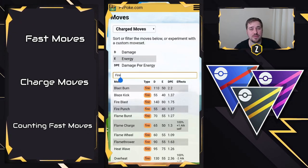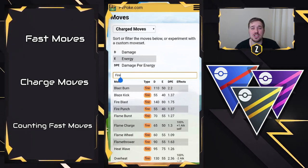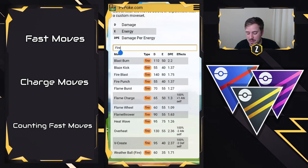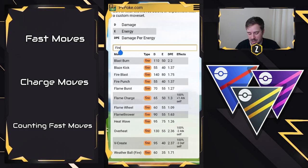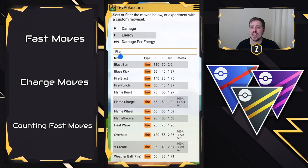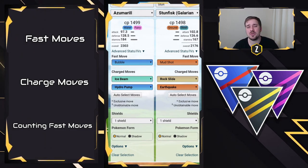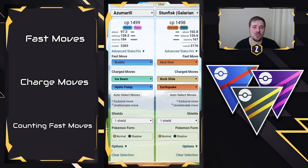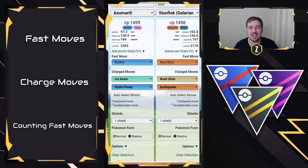Heading back to the charge moves, you guys can filter by different typings to see what options there are in terms of movesets and determine on what Pokémon what move you'd like to use. You can see that Blast Burn has very high damage per energy, or Flame Charge has a 100% chance to increase your attack by one. This is a great way to start to understand how much damage these moves could potentially do, how much energy they cost, and what effects they have. And as a pro tip: if you want to know specifically how much damage a move will likely do to a Pokémon — this is all determined based on stats, defenses, and HP — this is a great ballpark to really narrow it down.